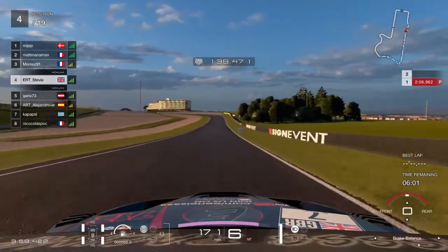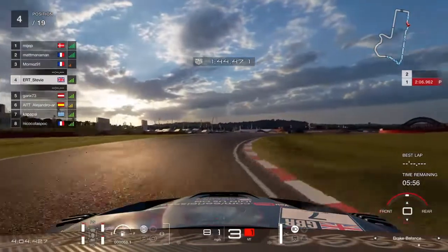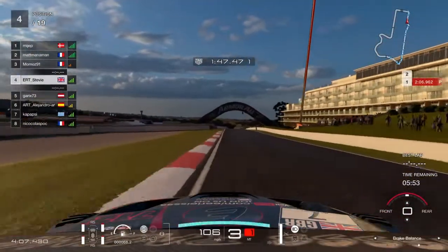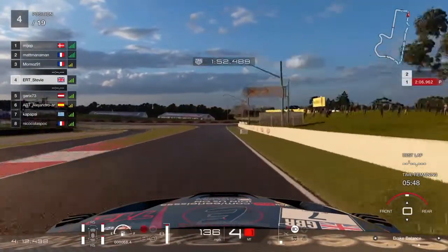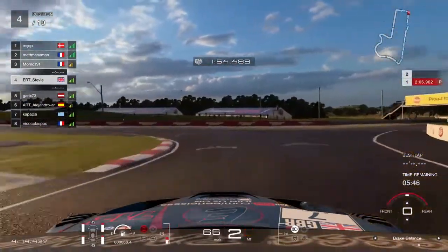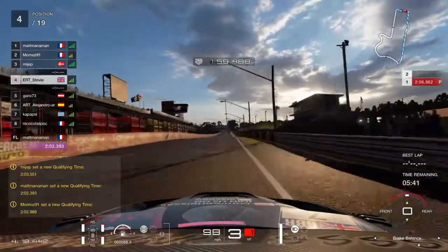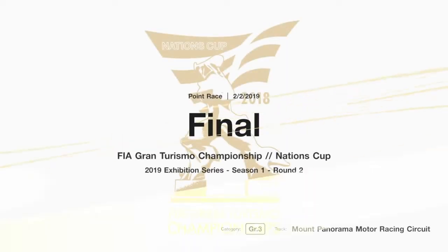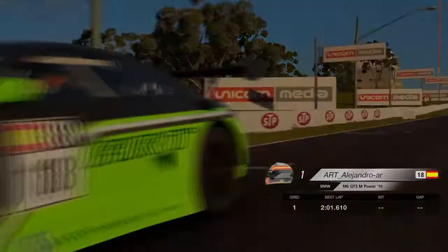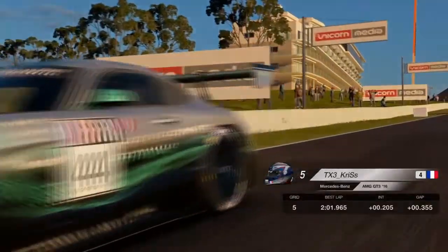Just coming up towards the end of this qualifying lap now. This lap was intended as a banker lap and it's been a pretty good one — maybe a couple of mistakes — but the idea of a banker lap is to make sure you're in a good position if you fluff your next lap, which is exactly what happened. I'm using the Lexus here, a car I'm very comfortable with, and it's pretty strong around Bathurst.